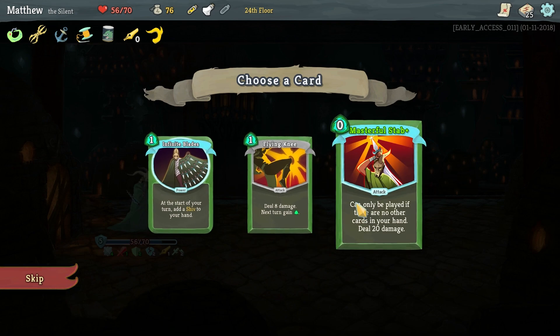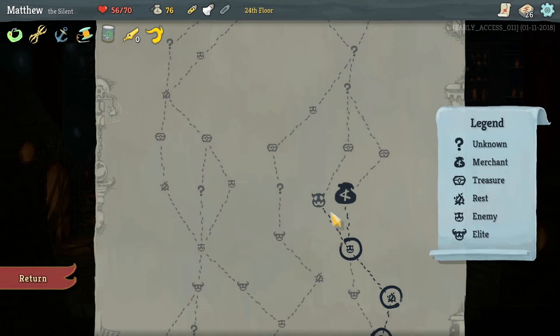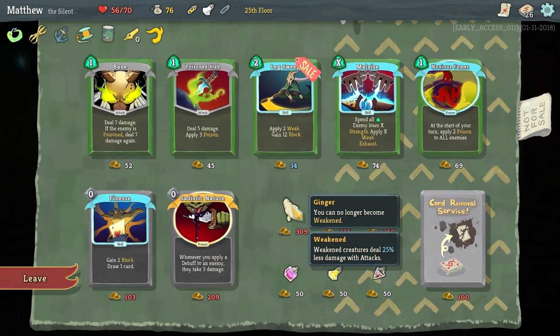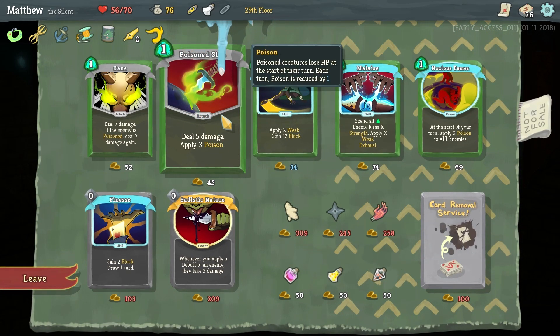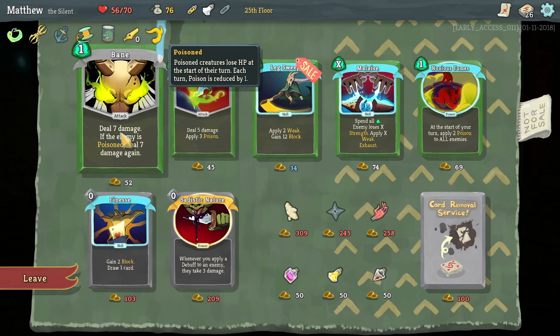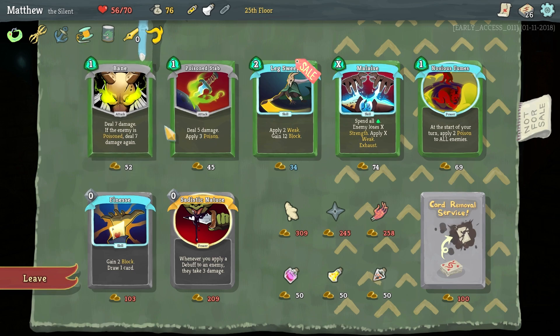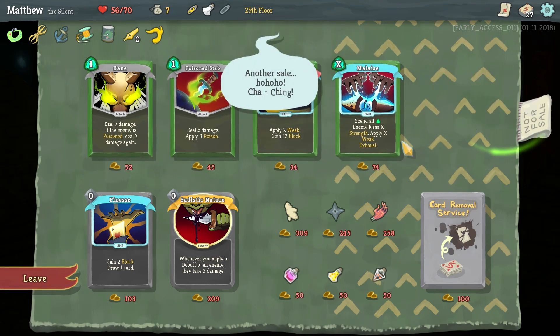Another Flying Knee — Masterful Stab is always tempting, but Flying Knee is what we need right now to really make this deck pop. I think it's worth going to the store to see what they have. Leg Sweep is pretty good — 2 weak, 12 block. We've got Stab, Noxious Fumes which is great, and Bane on the left-hand side. Let's go with Noxious Fumes.